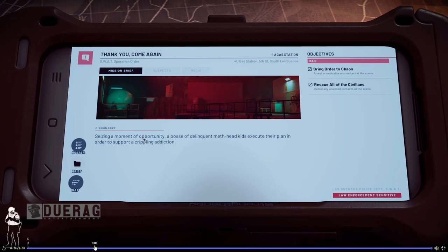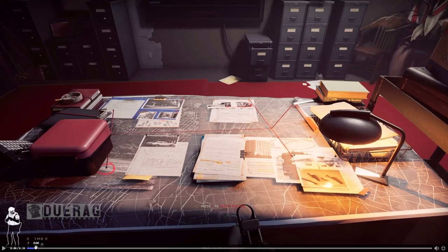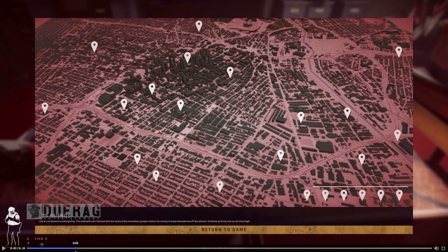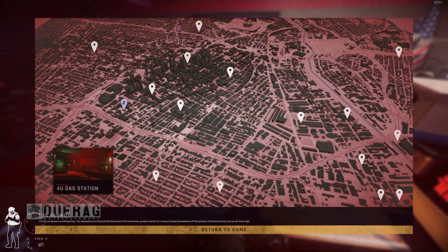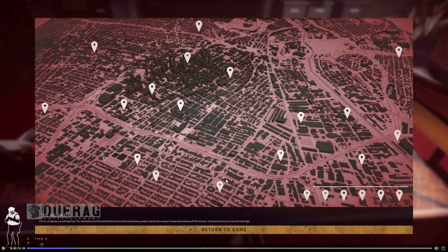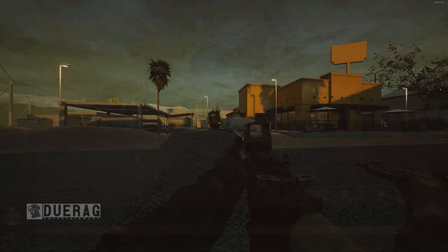It looks like we're at the beginning of the planning phase. Looking at this map, I count one through seventeen locations, whereas in the game currently there are fourteen. So seventeen compared to fourteen — we're getting an extra three maps in this next update.